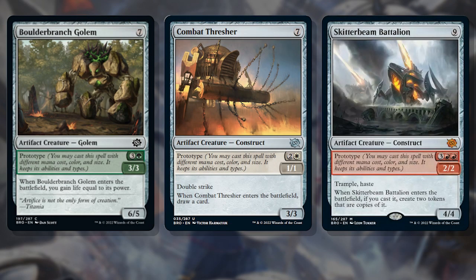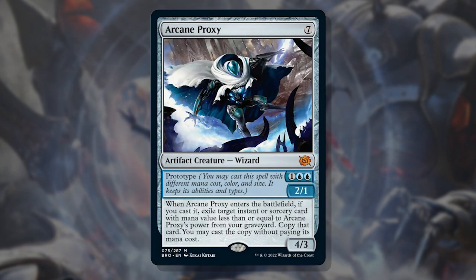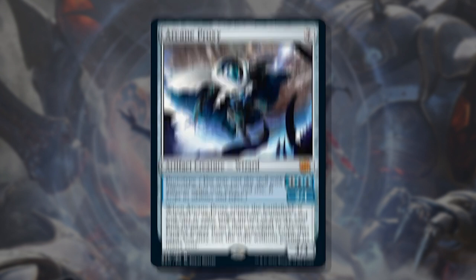Our next honorable mention is Prototype. I know many will say it's reverse kicker, but Prototype is a very cool keyword. It's not often you get the option to cast a card for cheaper than its mana value, and it makes a real difference for the curve of your decks. Being an early or mid-game threat when needed, or a late-game monster when you want it, is very versatile. Not to mention the implication of blinking or reanimating these cards to buff them to their natural larger state — being able to cheat a much bigger threat for a much smaller investment is incredibly handy. Keep your eyes on these; I think we will see a lot of them.